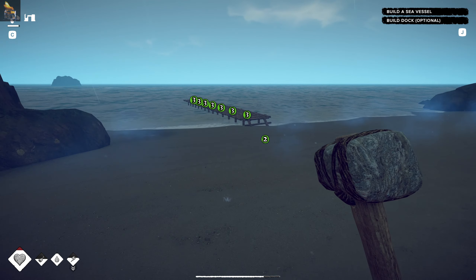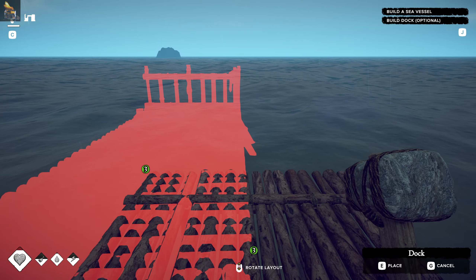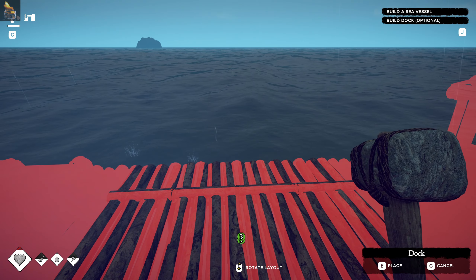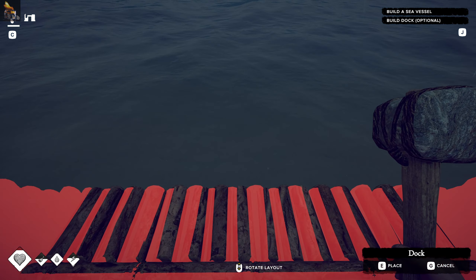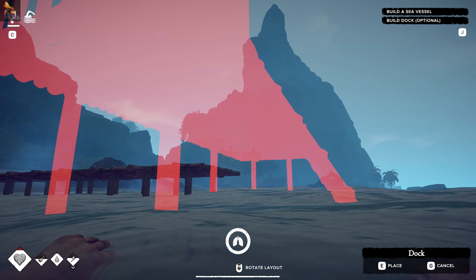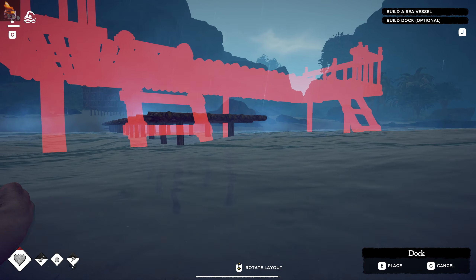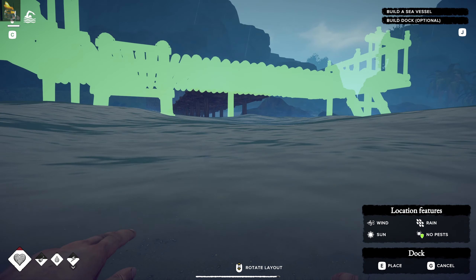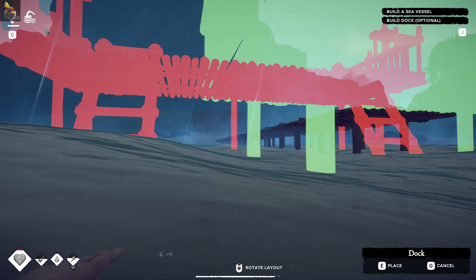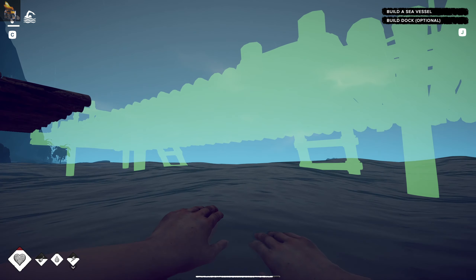Let's see what else we need to do to get this going. Needs three of them - place, got it. I'm guessing it goes somewhat like this. This is not very intuitive. Is that it? E to place - let's have a look. That's not joined up.